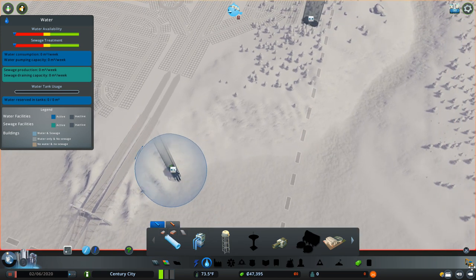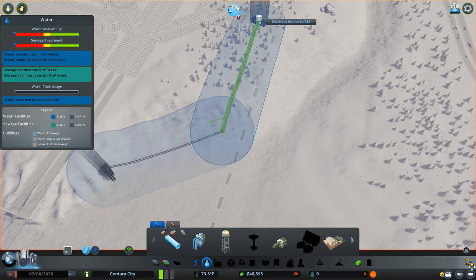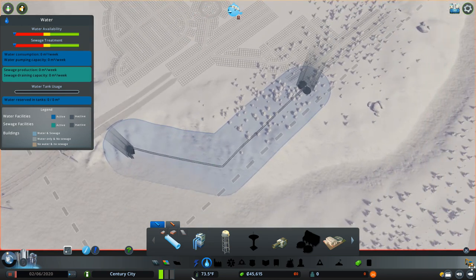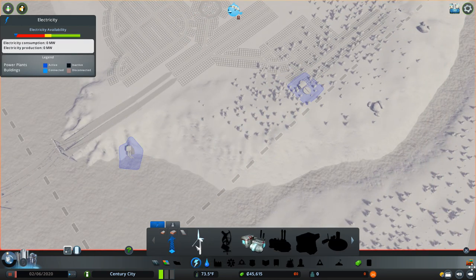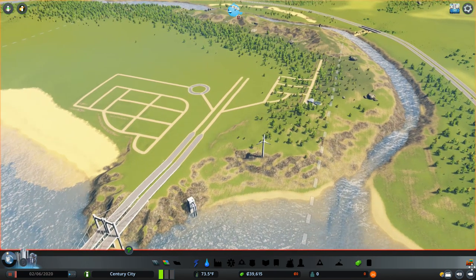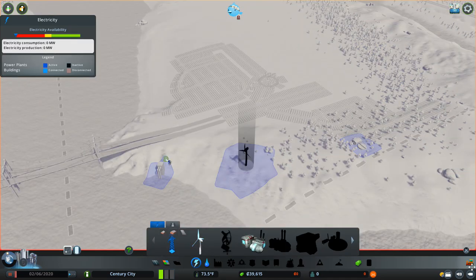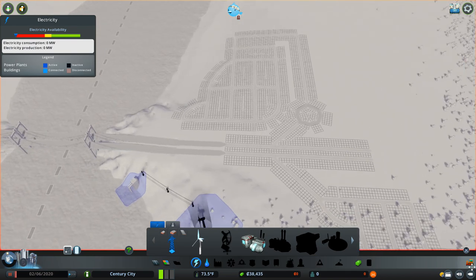I'm going to put a direct water line in rather than the water tower - it's more efficient and we're right next to water so it makes sense to do so. Power wise I'm going to start off with a wind turbine. We will probably upgrade to coal or oil, but because of this little hill here it's almost at the maximum - it's getting eight and nine is the most you can get for energy produced by a wind turbine. So we'll go with that and we'll probably add three or four more on to begin with.